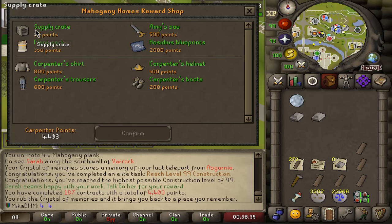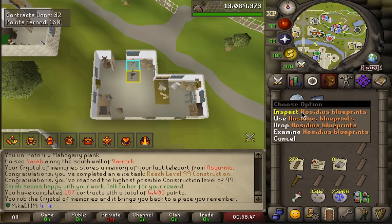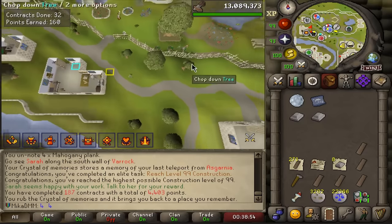We've completed 187 contracts — there's a task to complete 200 so I think I'll stay. We have a ton of points. I could chuck them into supply crates or buy the Hosidius blueprints which is just a skin for your home, then spend the rest on supply crates since I've unlocked everything else. Our home is going to look beautiful!